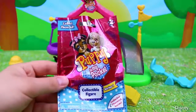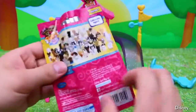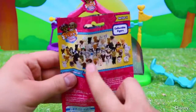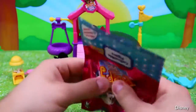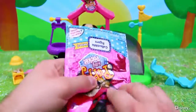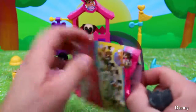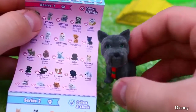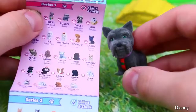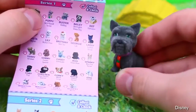And now for the moment we've all been waiting for — the Puppy in My Pocket blind bags. This is series one and there's a bazillion puppies you can collect. They're all adorable. So let's see who we have in this bag. It looks like a little Scotty dog. We also have a little card that tells you everybody's names. This puppy's name is Laddie and it's a Scottish Terrier. He's really soft and furry and he's got a cute little scarf on.